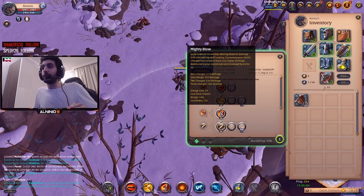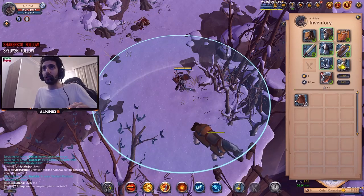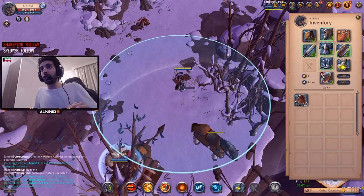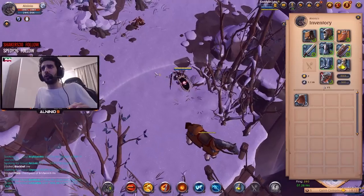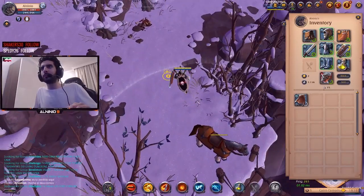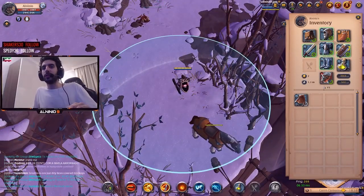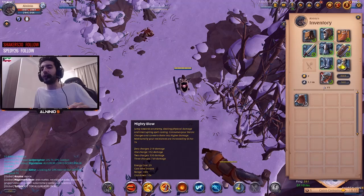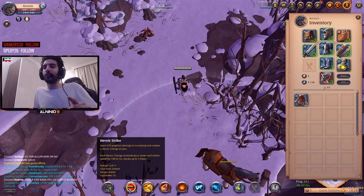Mighty Blow jumps toward an enemy — it is a dash, your gap closer. You can catch up to someone. If they escape somehow, you can chase them with your E and do a bunch of damage. Even if you don't have heroic charges, sometimes it's good to just get closer to them or maintain range. The E is on a very short 10-second cooldown, so you'll have it up by the next time you have 3 heroic charges.